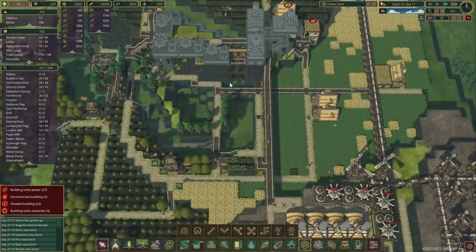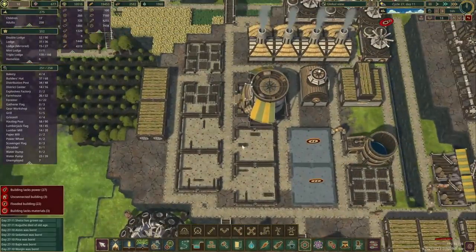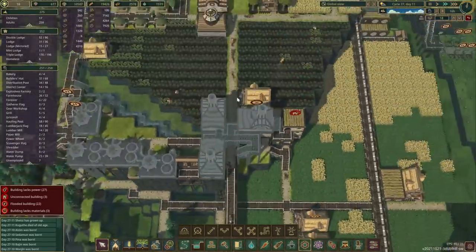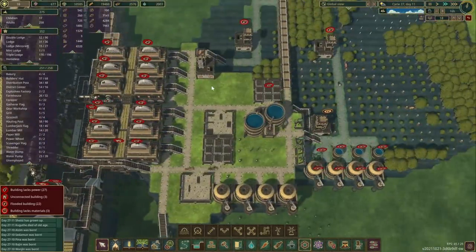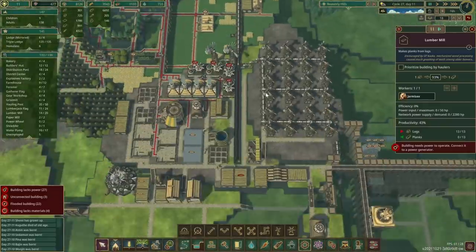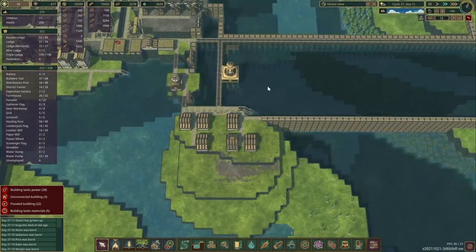While that is happening, let's take a quick look — are we filling this? I'm not sure to be honest. The haulers might be busy elsewhere. What's happening here? No power — there's no wind right now. Okay, so that is fine.